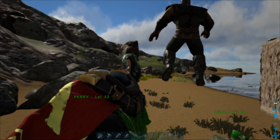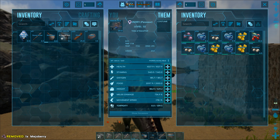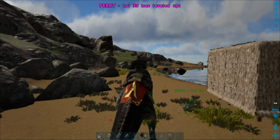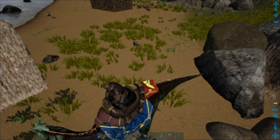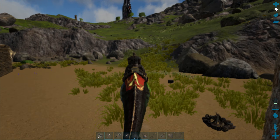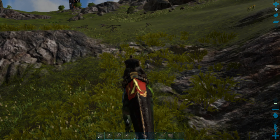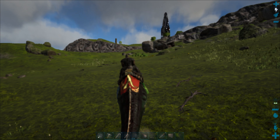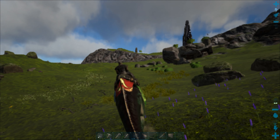Once I get the refining forge and smithy I'll craft something better. This thing has the lowest movement speed I've ever seen in my life - if I rode a dodo I think it'd be faster! Oh, that's faster than usual. There's a lot of wood here as well but let's go harvest some from those trees - those give us the most.